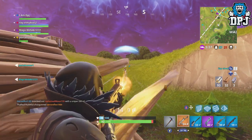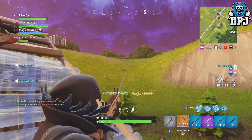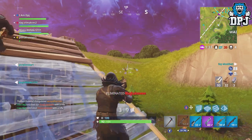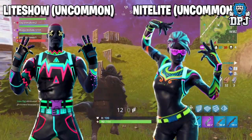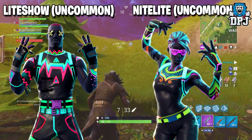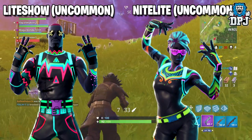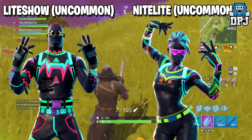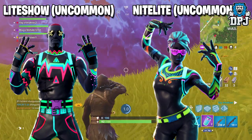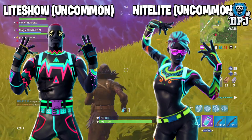These datamined items were found by Storm Shield One, so credit goes to them. First up we have the uncommon Light Show and the uncommon Night Light. I'm actually surprised these aren't classed as legendaries so Epic can make that dollar dollar, as many people will be buying these. They honestly look pretty cool, might make you stand out a bit though, but then again no more than a pink bunny.